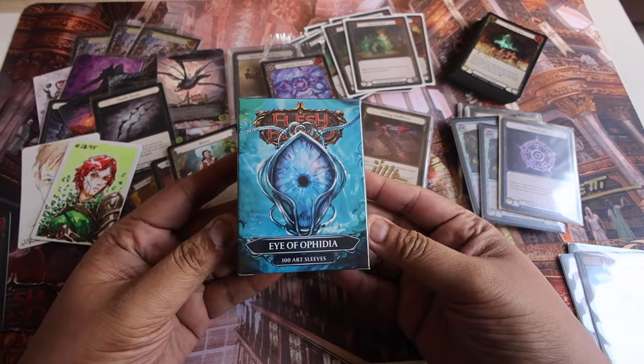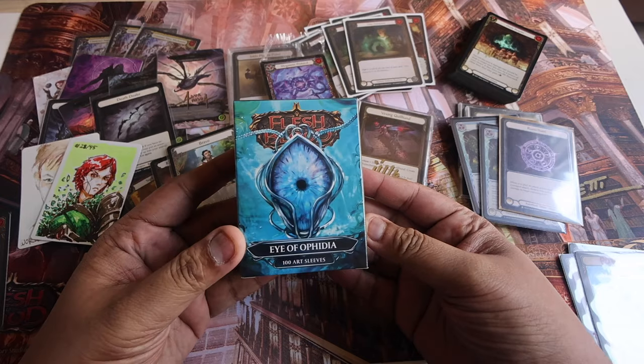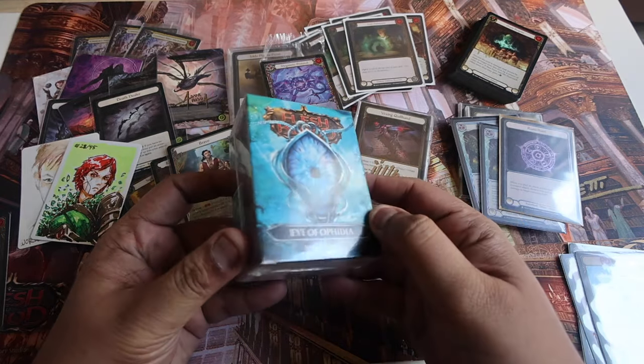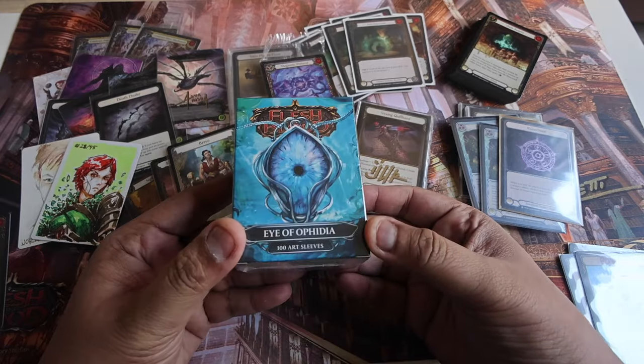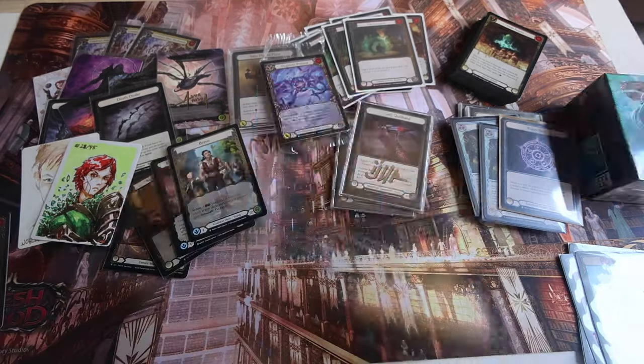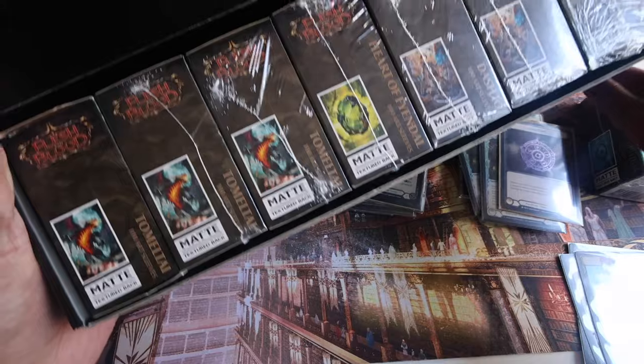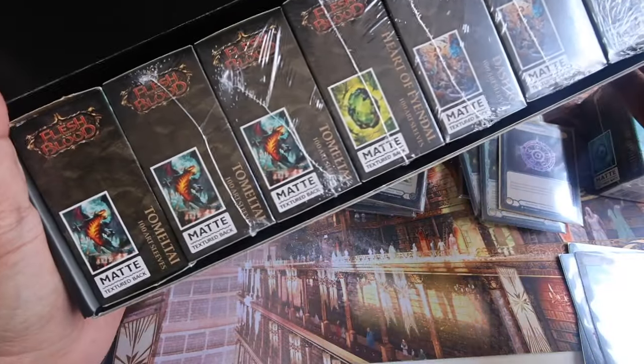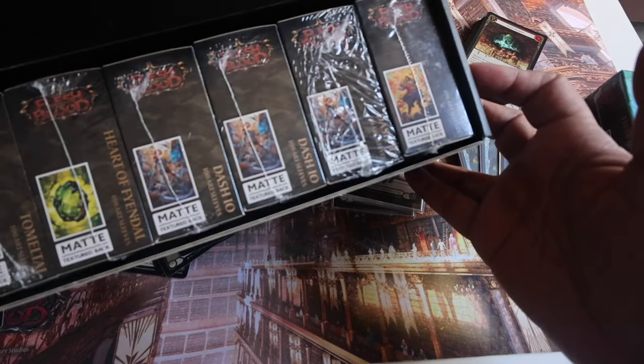In terms of art sleeves, one of my favorites is the IO Fofidia, which I have two of — one from the Player package and one from the Fabled package. I also bought a bunch of Tomeltai, Heart of Findle, Dash IO, and Starbo sleeves. We have a bunch of sleeves to bring home to Manila.